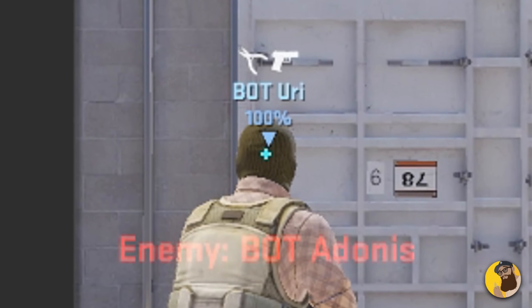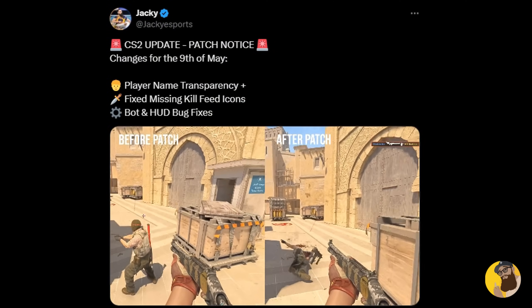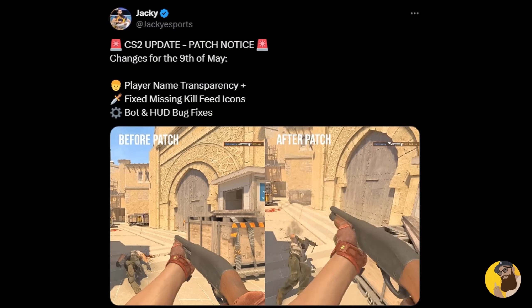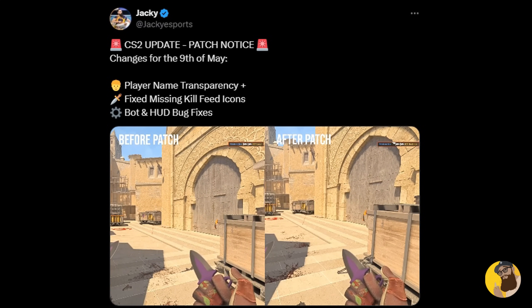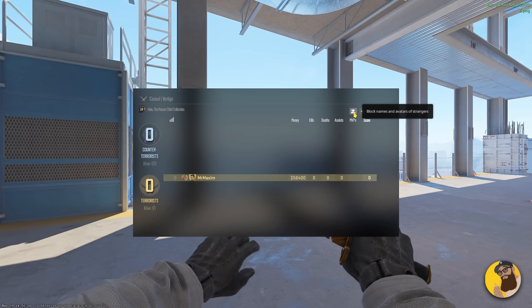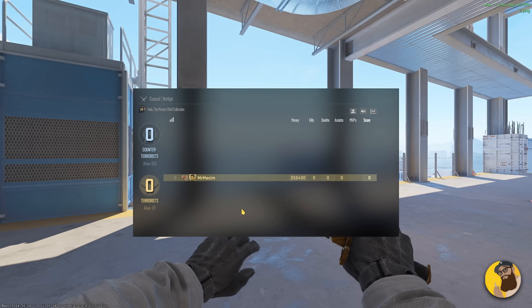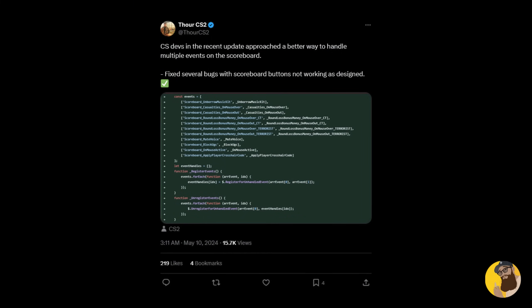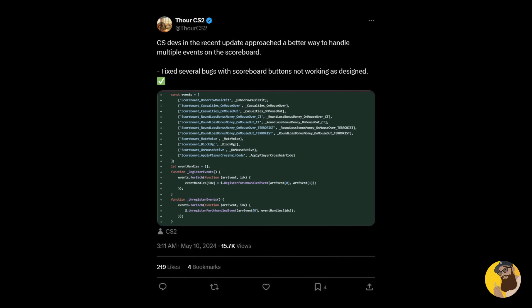So overall, this alone is a great update. Jackie, who also covered the update, was able to make a neat comparison for the killfeed icon changes — credits go to him. Here you'll see that certain weapons and the shadow daggers have been fixed, so now the correct icons appear. They also fixed the bug where the HUD would look strange after watching a demo — both were credited to Aquarius. Next, there are some fixes to the scoreboard, where certain buttons just didn't work from the last couple of updates. Thor spotted changes to better handle multiple events on the scoreboard, so basically they did a little rework.